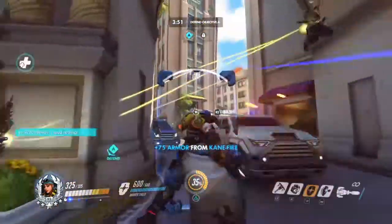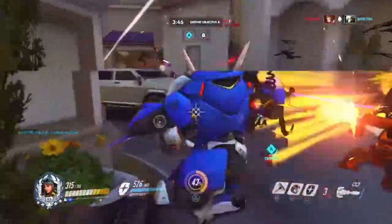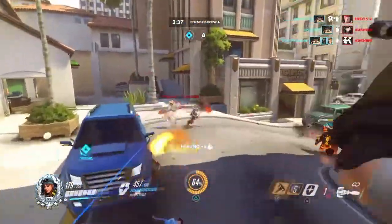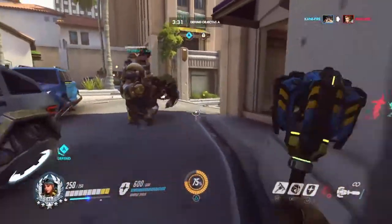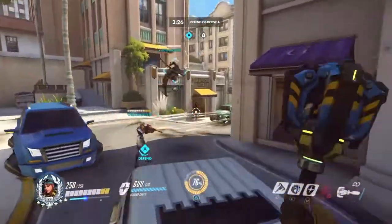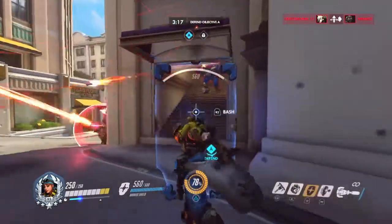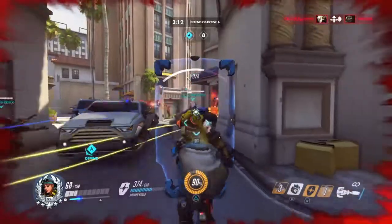Do not use Brigitte as a solo tank either — she needs another tank. She has a barrier with 600 health, but so does Winston's barrier, and you see how fast that goes down. Brigitte's shield is the same; it just isn't enough for solo tanking. She pairs very well with Reinhardt — you can juggle back and forth on the frontline, Brigitte gets cheap shots and charges forward while Reinhardt follows up.